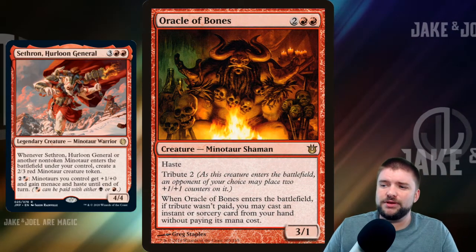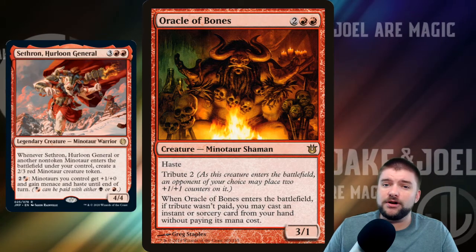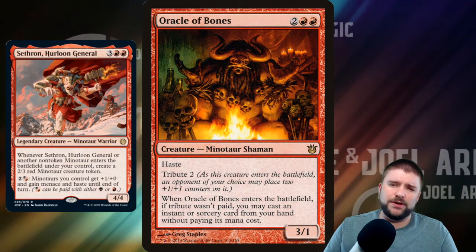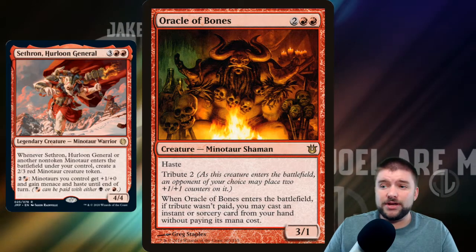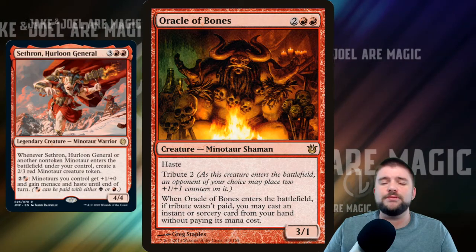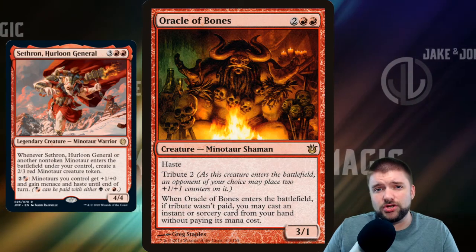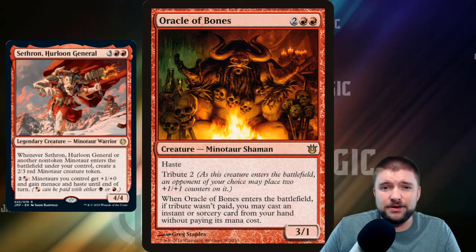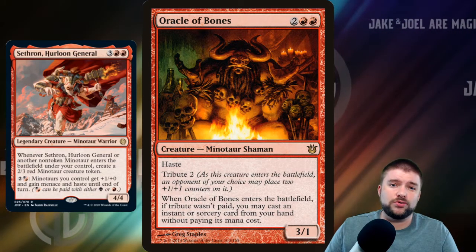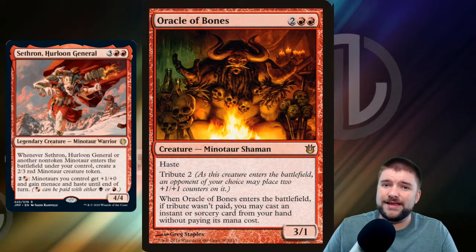Oracle of Bones is the next Minotaur I think is playable — a 4-cost 3/1 with Haste and Tribute 2, which means as it enters the battlefield, an opponent of your choice may place two +1/+1 counters on it. In EDH they're probably just going to go ahead and pay Tribute, because if Tribute wasn't paid, you may cast an Instant or Sorcery from your hand without paying its mana cost. You can get into some politics with this card, specifically choosing an opponent you think you may be able to reason with.